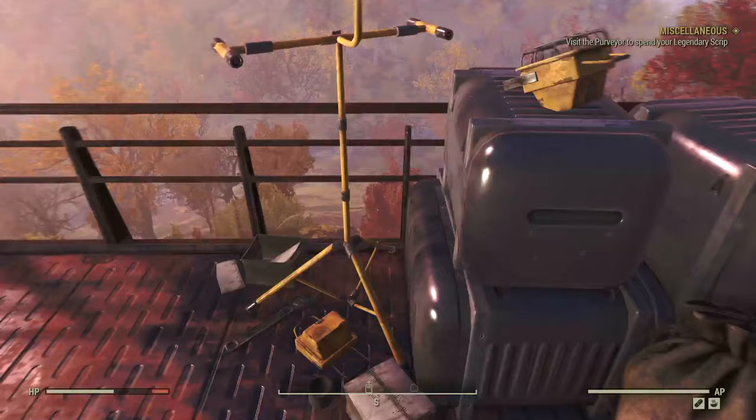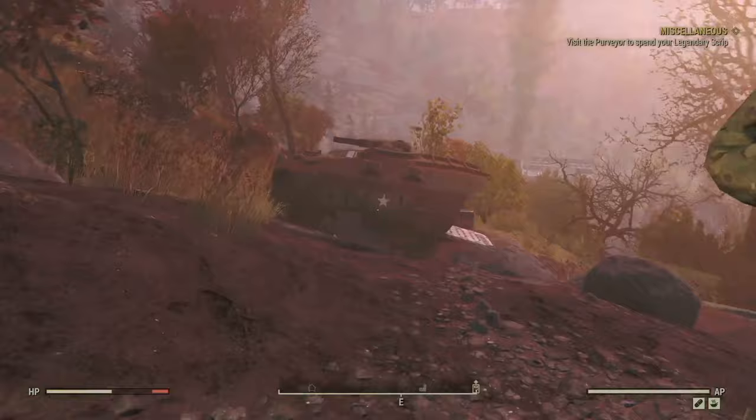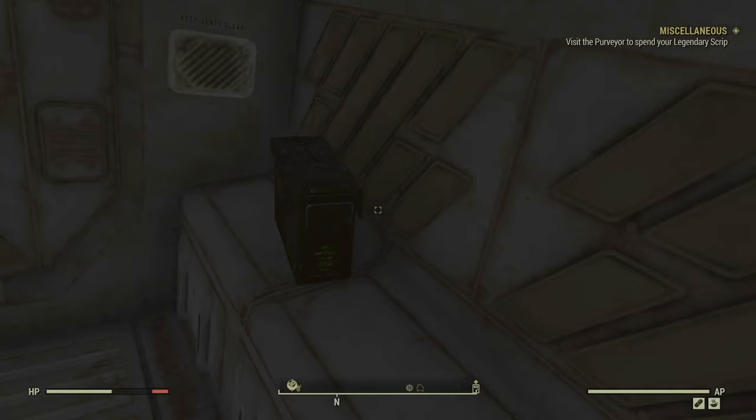Last, we want to come down here to this APC. Inside is another ammo box — this one's empty. There are two more over here.